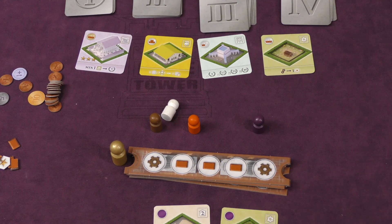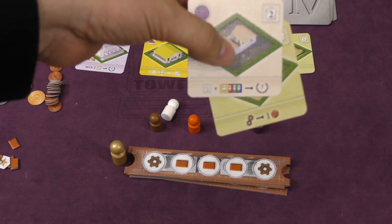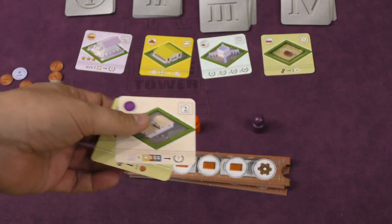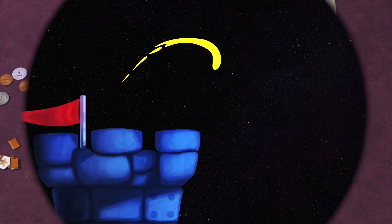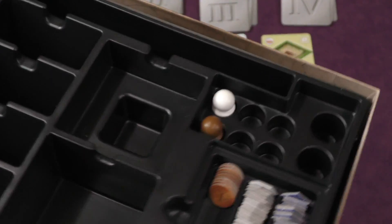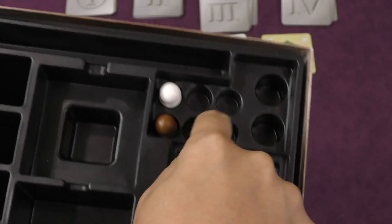The game takes place over 14 rounds. So 14 cards plus the two cards you started with makes a 16-card grid. You score your grid by the different buildings in it — most points wins. Now this game comes with a really great insert. You can put your one, two, three, four cards in here, other cards, the pawns.